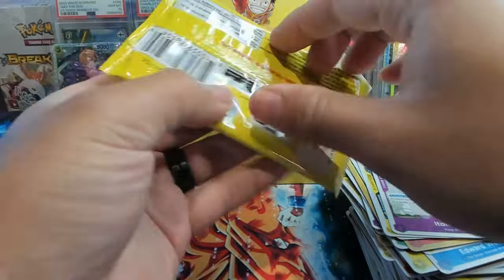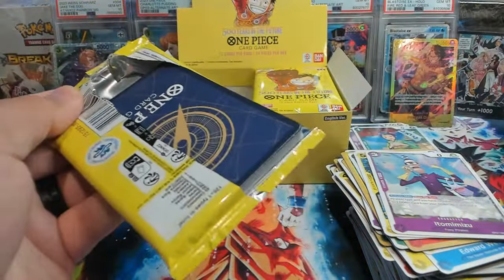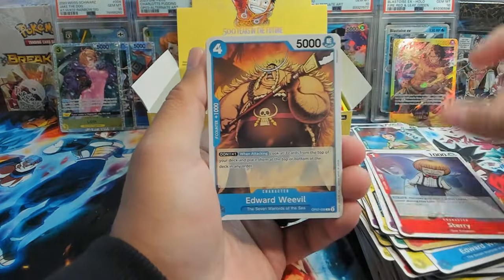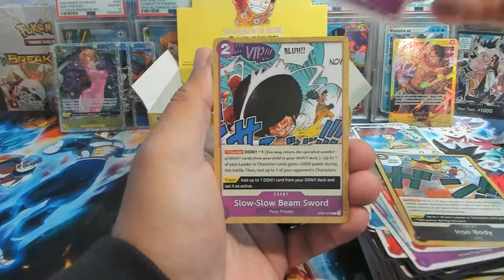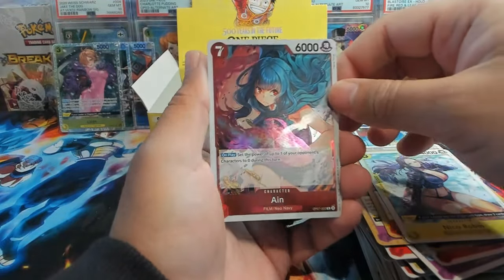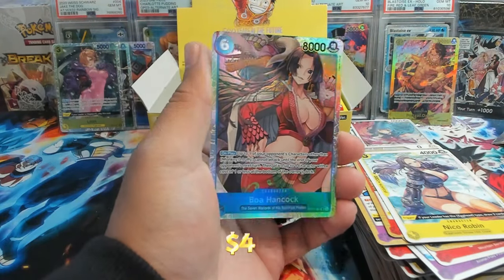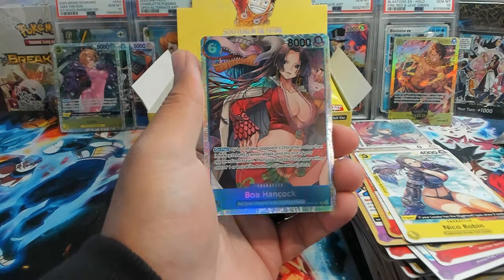Last couple packs on the left side of the box, and these packs are opening interestingly. We have a Staree, Manda, Iron Body, Slave Arrow, Dragon's Breath, Neko, we have an Ain — rare hand — oh, alright! There we go — we have another Boa card: a Boa Hancock SR! Looks tight.